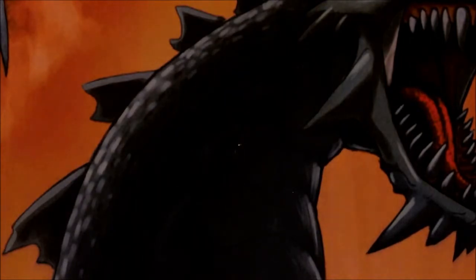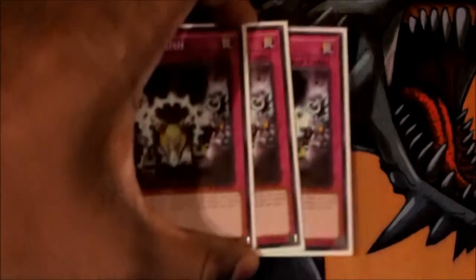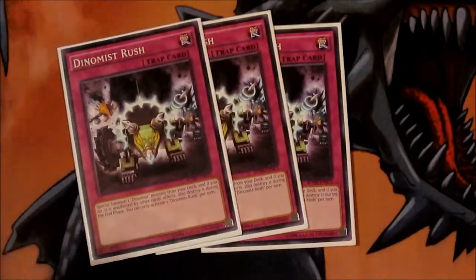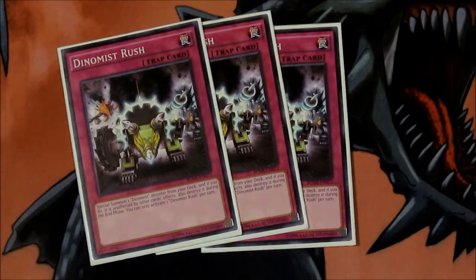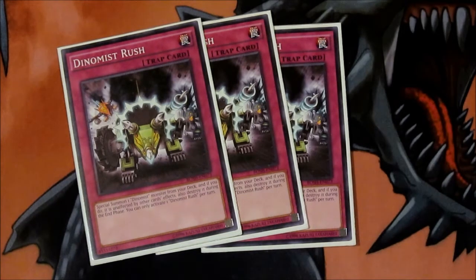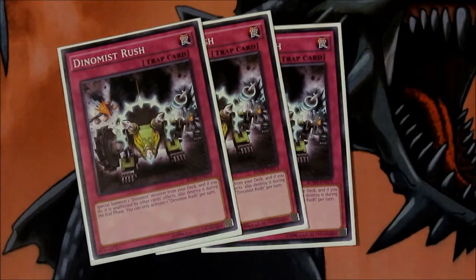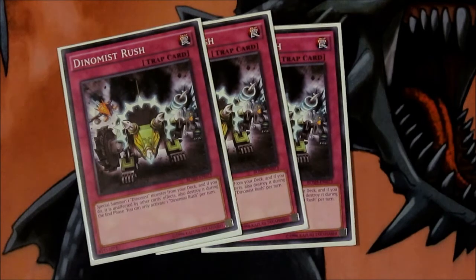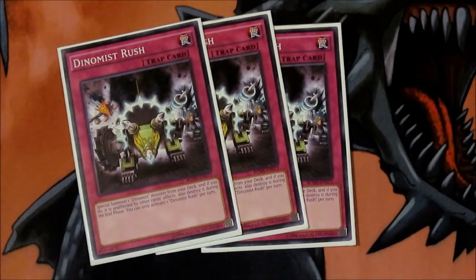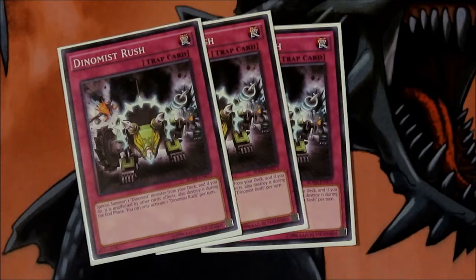Now for the traps. We've got three Dynamis Rush — Dynamis Rush is one of those must-haves. The ability to activate it and have your Dynamis be impervious to card effects for the whole turn until the end phase, and then it goes to the extra deck. Usually you're going to get the beaters like Spinos and Rex with this, but you never go wrong with it.